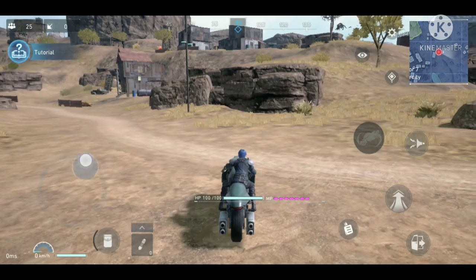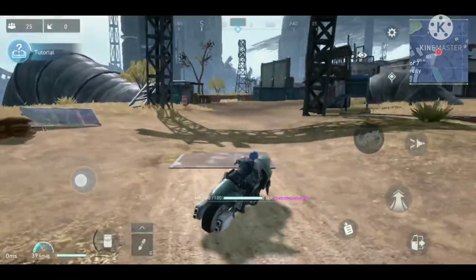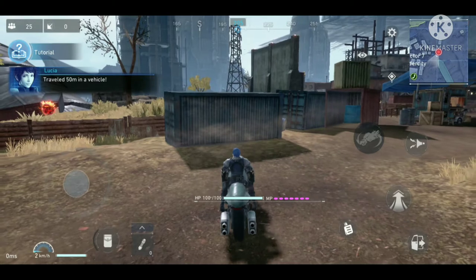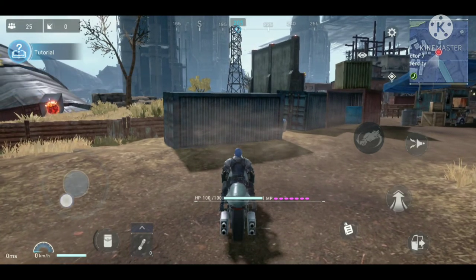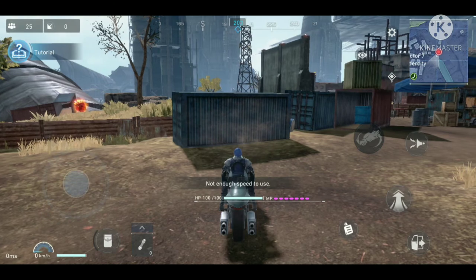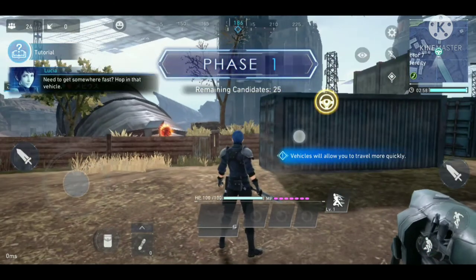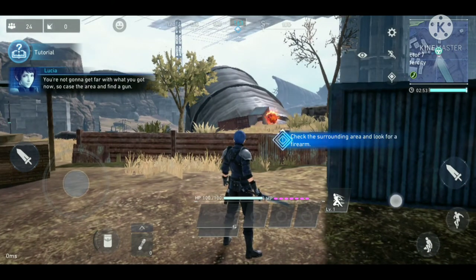I try to ride the motorcycle — it looks cool but it's really hard to control, or maybe I'm just bad at the game. I notice an enemy nearby — it's a Bomb. I'm trying out the action buttons, but the enemy in front is a Bomb. If I remember from Final Fantasy 7, defeating it will cause it to explode.